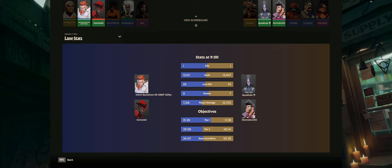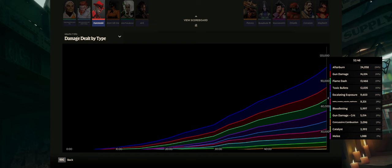Here's the build — Titan Tank Infernus. Look it up, save it, whatever you need to do. You can see the laning phase we didn't really win — we were basically even. Looking at damage dealt by type: Afterburn obviously did the most damage, but look at how much Toxic Bullets did — half as much as the passive, which is insane. Escalating Exposure was also doing well even though we built it relatively late. That shows how good Escalating Exposure is even on a tank build. Hope you all enjoyed — see you soon for more Deadlock content. Let me know if you're having success with this build.